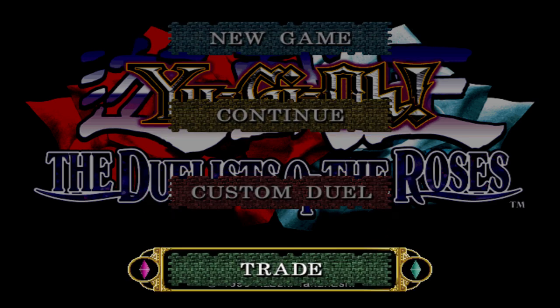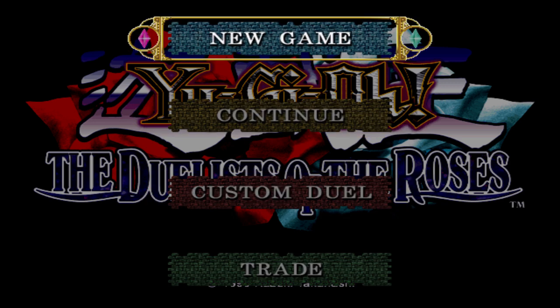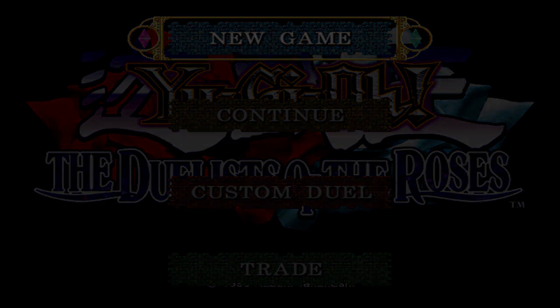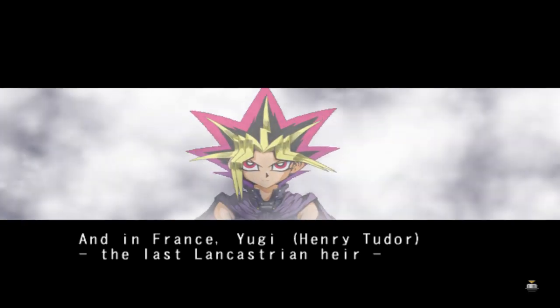There are a few things you can do. If your friend has a game and wants to bring over his memory card, plug it in — you can trade cards with them, you can duel them. And then you've got the new game and continue options. I'm going to start a new game. We're not going to skip the intro completely because if we were to read it, it would take up the entire episode.